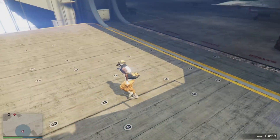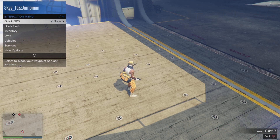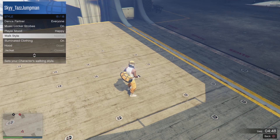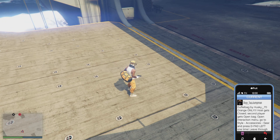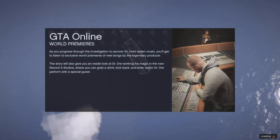As you can see, I now have the orange duffel bag. If you're doing this with a friend, the person who joins second will get an open duffel bag, so it's up to them if they want to save it or start the job themselves. Go to Style, scroll all the way down to Illuminated Clothing, scroll to the right, and hold that for about five seconds. Once you've done that, just leave the job.